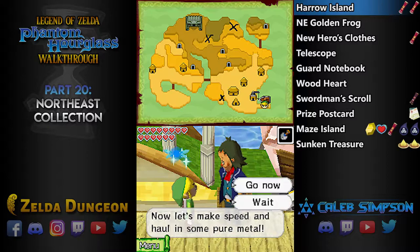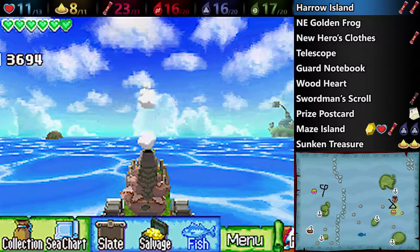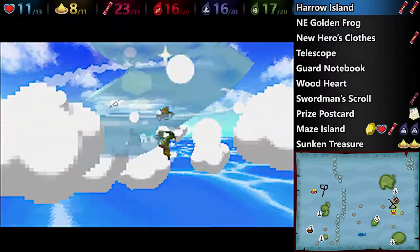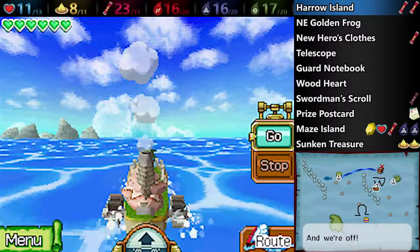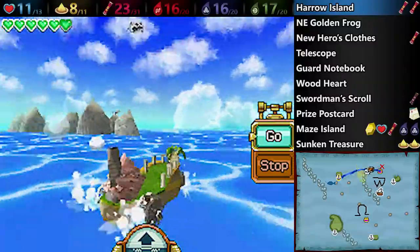In the last section of the Temple of the Ocean King we completed, we got the Northeastern Sea Chart, which gives us access to the Northeast Quadrant. Something that's kind of weird about that is the last part of the game you can do in a variety of different orders, because you can get the Southeastern Sea Chart and the Northeast Sea Chart at the same time — so you can actually do the Northeast Quadrant first, and then do the Southeast Quadrant.